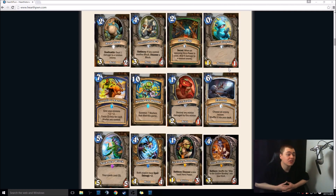10-mana Paladin card — summon 7 Murlocs that died this game, and this includes your enemy's Murlocs. It might be good, it might not be good — you have to test it to see. It gives Murloc decks a chance to recover, which is good because they usually run out of steam. But you have to survive to turn 10. If you got this in your opening hand, you'd be sad. Could be very good potential.